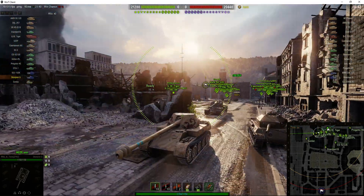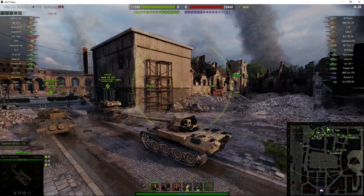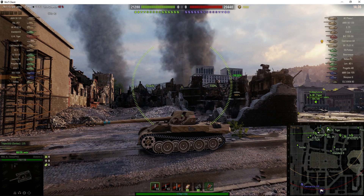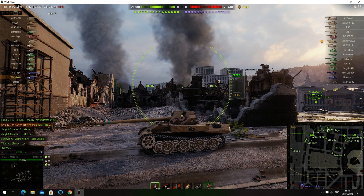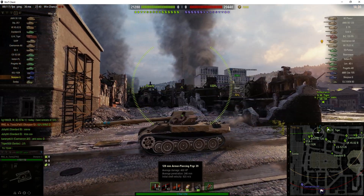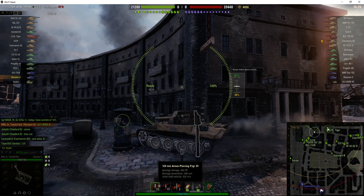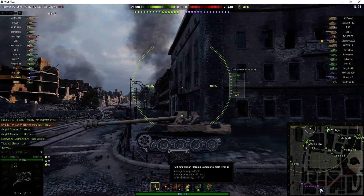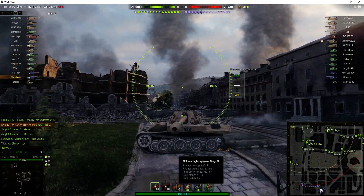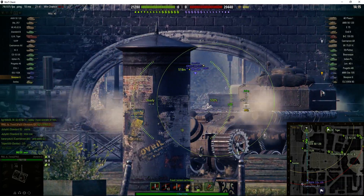I think he's realized that there's quite a lot of people going in that direction. Two marks of excellence on the barrel. This tank destroyer is capable of doing 490 alpha — not 390. 246mm of armor penetration with standard ammo, and that goes up to 311 with premium rounds. He can also do 630 hit points of damage with an HE round.